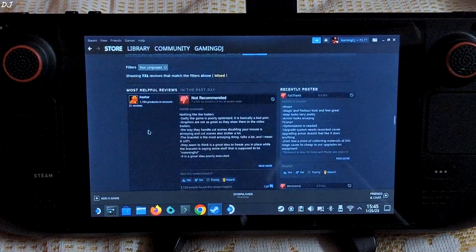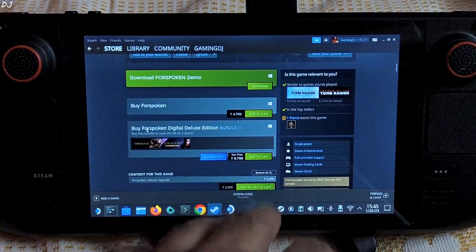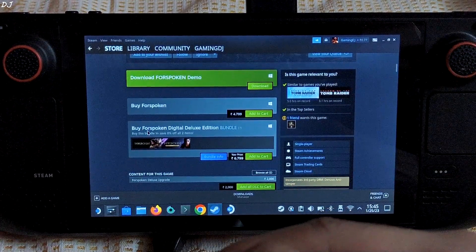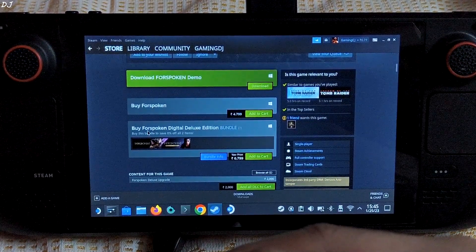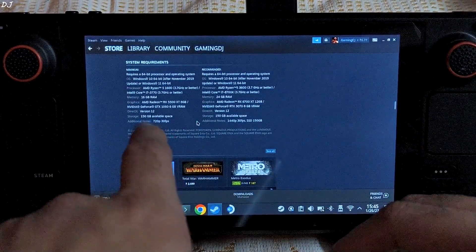In India the game's price is around 4,799 rupees — it's way too expensive. Thankfully a demo is available. I have downloaded it on my Steam Deck. Its size is around 40 GB. The game is installed on an SSD, the SK Hynix BC711.